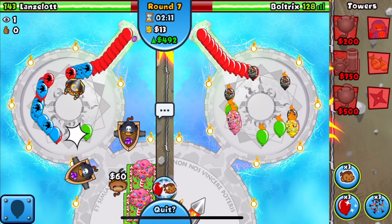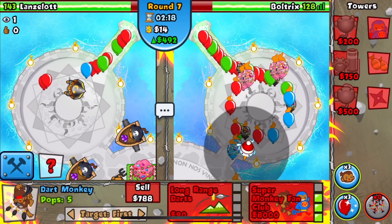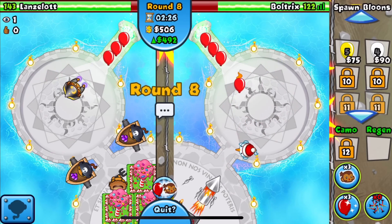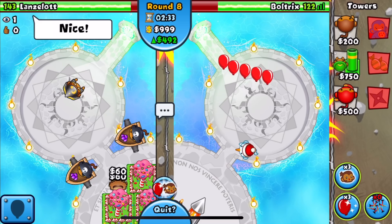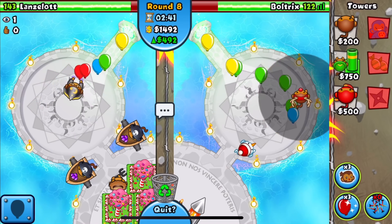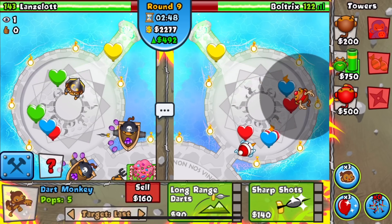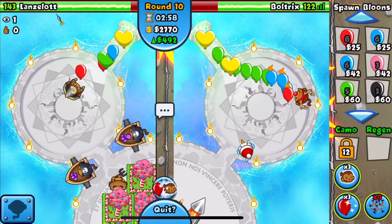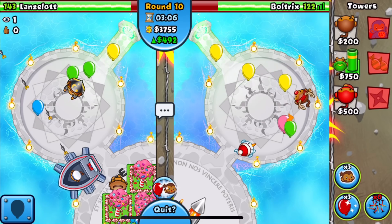We quickly set down all our spikes and get up a Dart - we literally have no money. That helps a little and he stops sending. 492 eco - not great, but his farms aren't that good either which is a good thing. We get up a Spike-O-Pult set to Last, which should be the best targeting. We upgrade to the 3-2 Mortar - the Big Balloon Buster - which is gonna be super good for us. He sells his Buccaneer to go for a Destroyer.